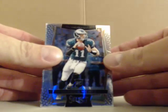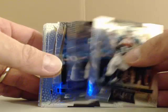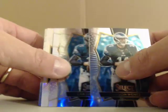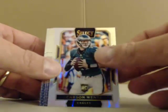So we'll start with the bigger rookies. We had five wins, and then field levels are one, two, and then we had a field level prism and a base prism.